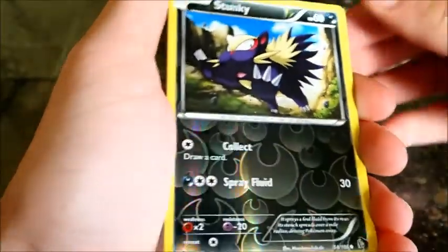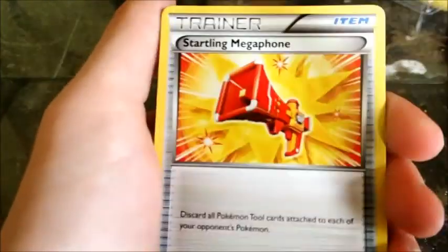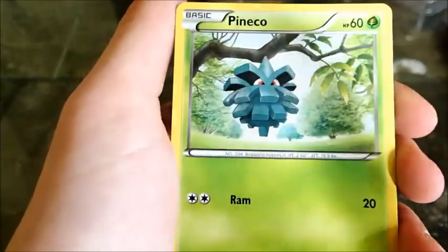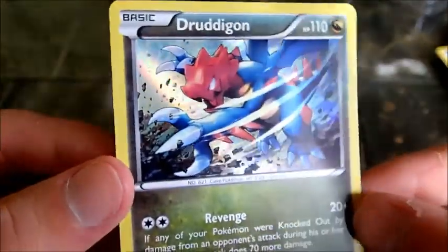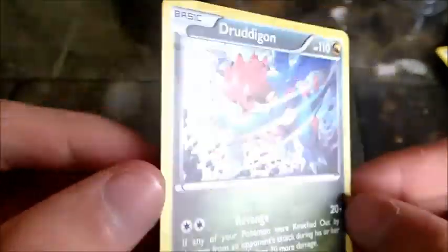We got a Seel, a Reverse Stunky — this is whatever the goods are. We got a Torkoal; I don't even think I've seen that Torkoal before. A Startling Megaphone, a Roserade, a Binacle, a Pineco, a Buizel, a Centiskorch. And our last card is a Holo Druddigon — sweet. I don't know if we've even pulled that yet. One Holo for this.